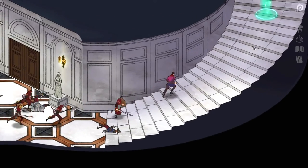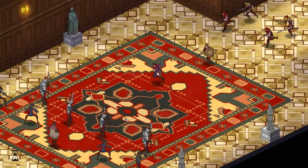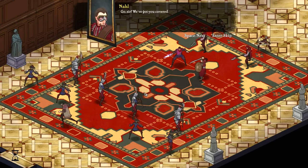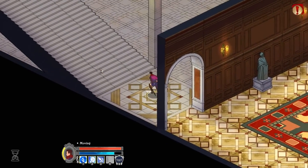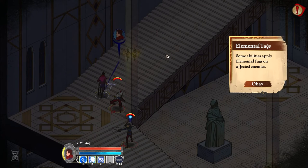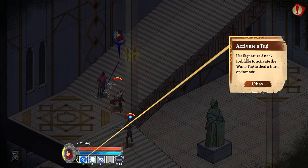This way? 'Let us kill him, then.' The White Spire, upper hallway. 'Cyrus, it doesn't have to end this way. I am truly sorry.' Some abilities apply elemental tags on affected enemies. When an elemental tag is activated, additional effects are invoked. The elemental type of the activated tag determines the invoked effect. Use cold stream wash to apply a water tag on enemies. Use signature attack ice blade to activate the water tag to deal a burst of damage.